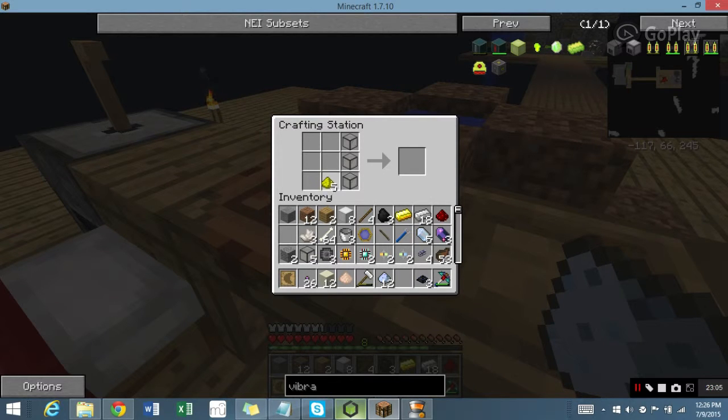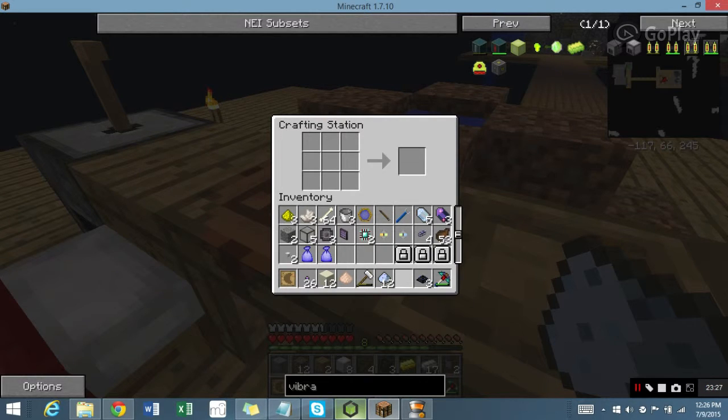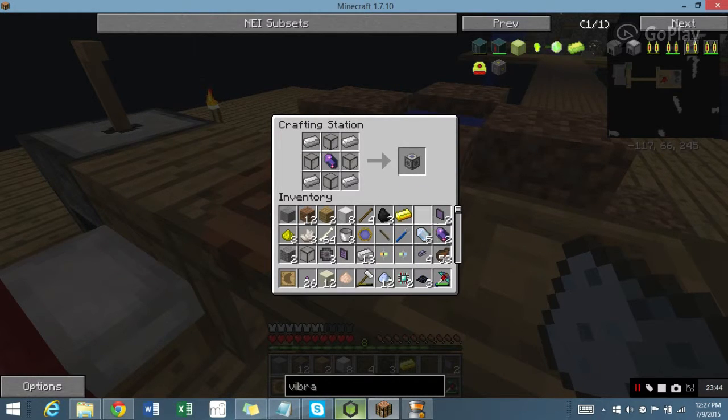Eight Quartz Glass. Here's three — one, two. One, and I think it was an iron ingot — yes, it was. And I get three Illuminated Panels, but I only need one. One, one, one, and one — ME Terminal. Got one of the main things completed. Iron and Fluix Crystal — Energy Acceptor. Yay.